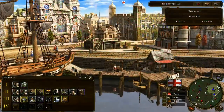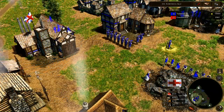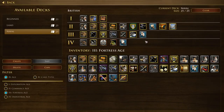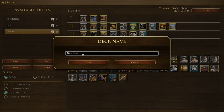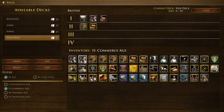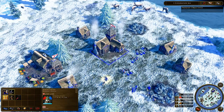As civilizations gain experience, they unlock powerful shipments from their home city. These shipments grant resources, units, and other interesting bonuses, and are represented by cards. You can customize your own unique deck using up to 25 cards before a match, with hundreds of cards available to focus on your strategy and suit your playstyle.